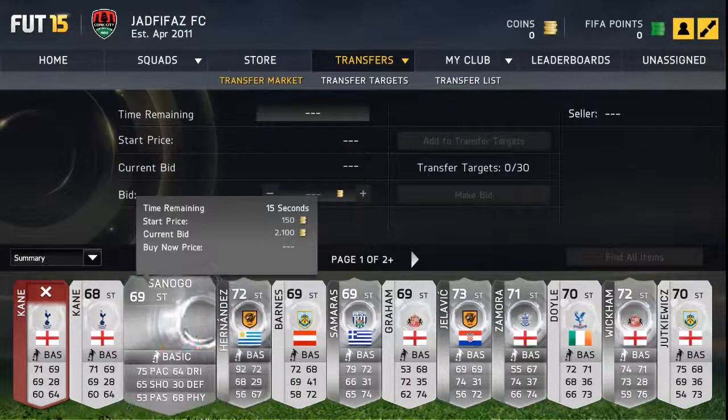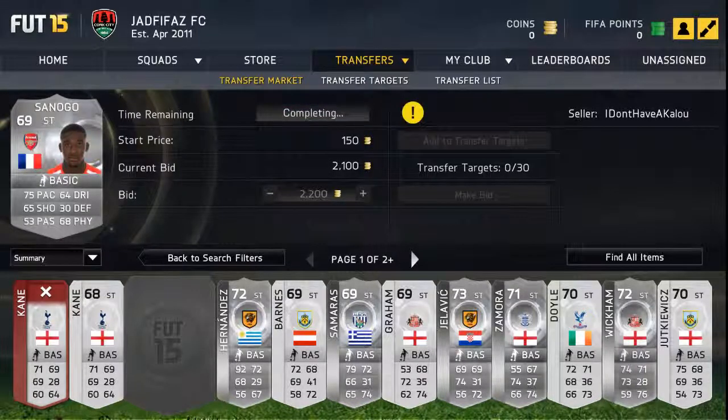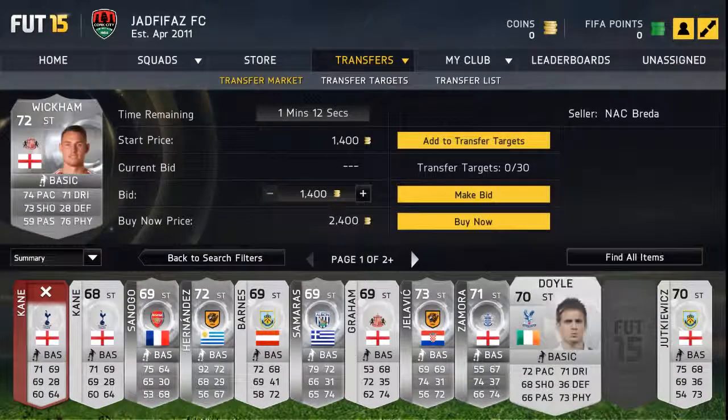This next one isn't particularly pacey, but he's got some pace about him — 68 physical, but he's 6'3", and if headers are as good as they were last year, this guy will be a monster. He'll probably be going for like 5k. I know a mate who picked one up for 800 coins yesterday, and that kind of sums up how much the prices are going up already. Wickham is 2.5k at the moment — he's 6'2" with decent pace, decent shooting, physical, and dribbling, so he'll be a very well-rounded striker.